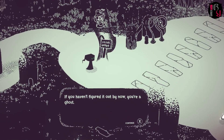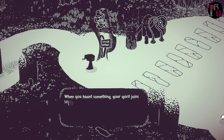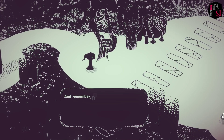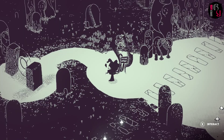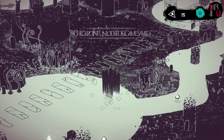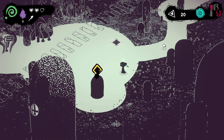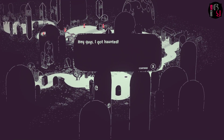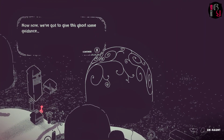A sign explains: 'If you haven't figured it out by now, you are a ghost. One of the perks of being a ghost is that you can haunt things — when you haunt something, your spirit joins with it. Shoot something with essence and you'll see. Not everything can be haunted, but a lot of things can.' We try haunting a rock — it works!